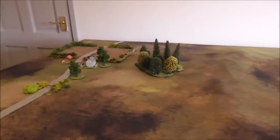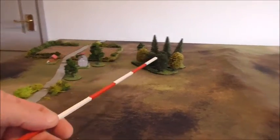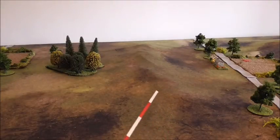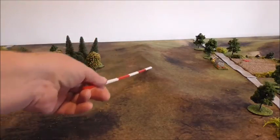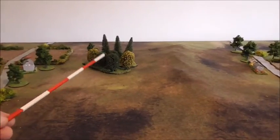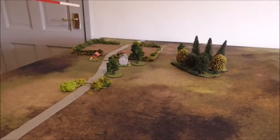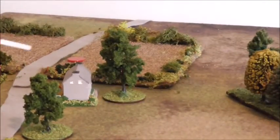On this side of the field we've got a wood, and between the wood and that farm is just this ridge line which runs from here all the way along almost to the back of the table. The ridge is gentle so it won't hinder movement, but it would block line of sight from one valley to the next. We've also got some trees, another road, and another farm — this road and farm with a red disc is another objective in the battle.